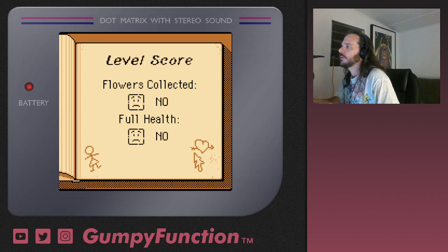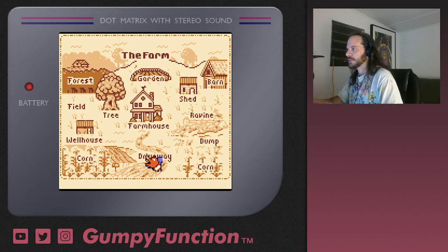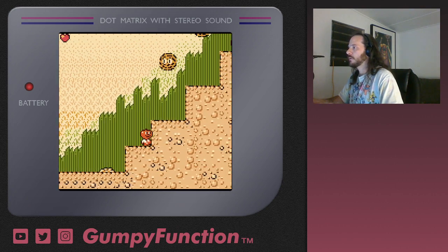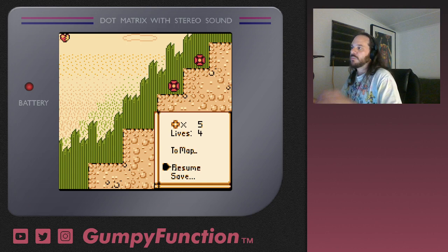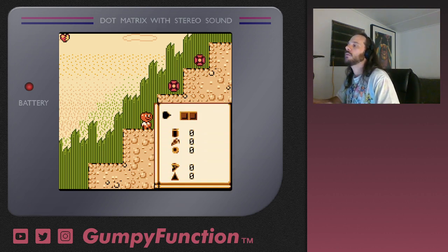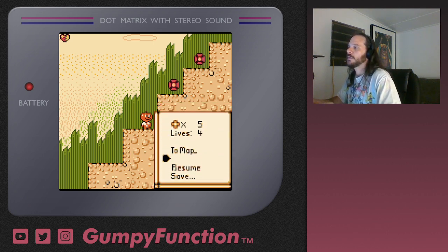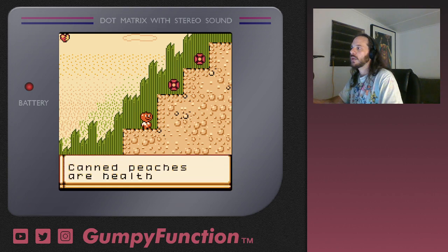Now we have an end-of-level screen — full health, no flowers collected. So there's actually kind of achievements. You've got to complete this by getting all of the flowers. It'd be nice to have a restart option if somebody's replaying and wants to get 100% — just a flat-out restart from this menu would be nice. So this shows totals — canned peaches are health.